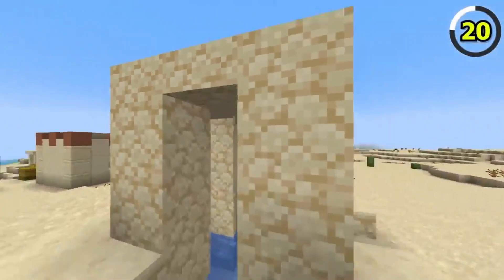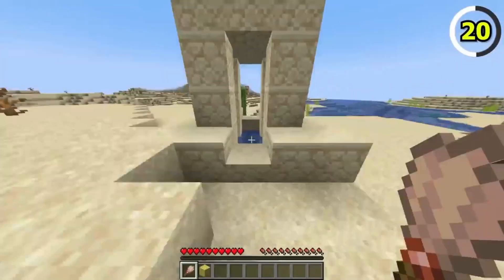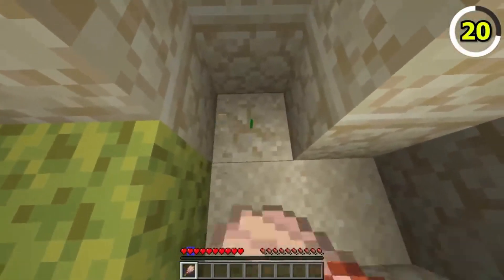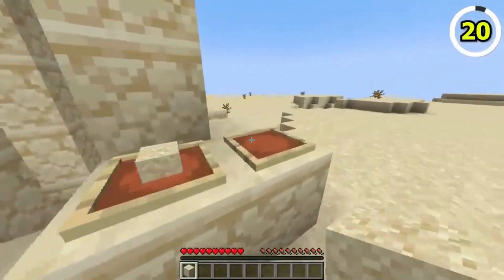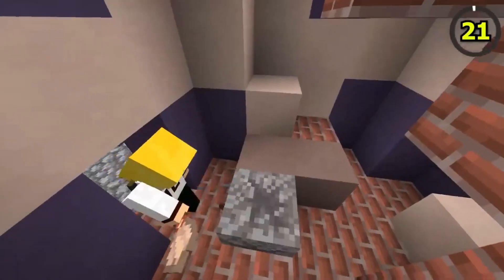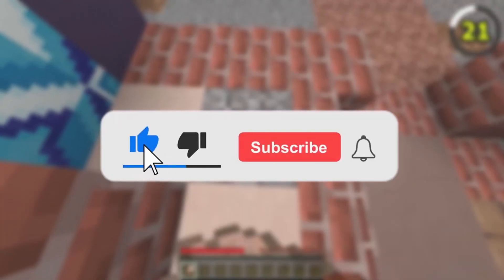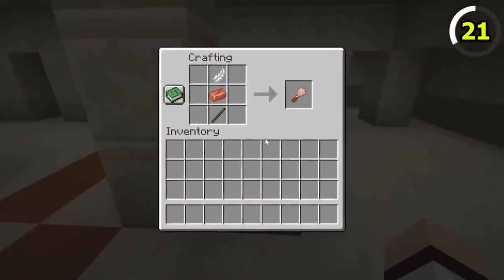And there you have it, fellow Minecraft enthusiasts. The Minecraft 1.20 update is packed with insane and surprising features that truly enhance the gameplay experience. From the excitement of archaeology, to the convenience of camels, and the small tweaks to the logo, this update has something for everyone. Remember to leave a like if you enjoyed this video, and subscribe to Glacetrunk for more exciting Minecraft content. Until next time, happy mining and crafting!